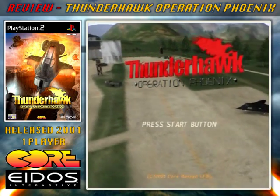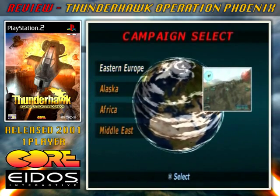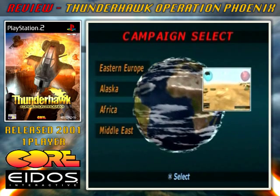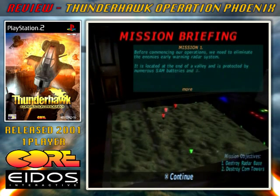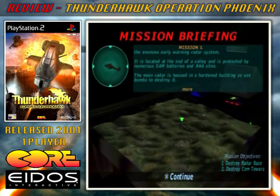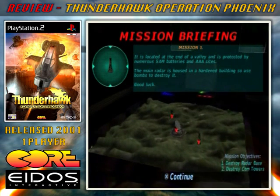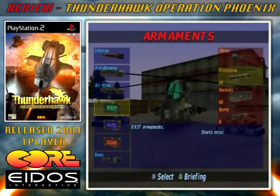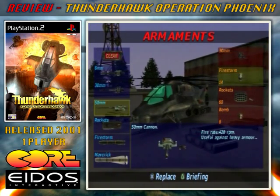There are four main campaigns to complete set in various world locations, with each campaign being broken down into numerous other missions. Prior to the start of each mission you're given a mission briefing which explains what exactly you'll need to accomplish. It kind of helps to stay awake during the briefings so that you don't end up flying around aimlessly trying to figure out what's going on. After each mission briefing you'll be taken to the weapons menu screen where you get to kit out your chopper with the necessary firepower for the job.